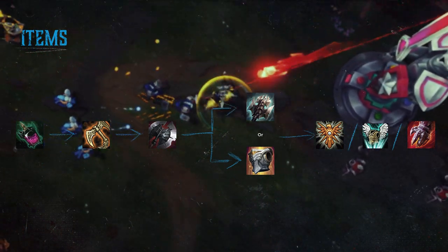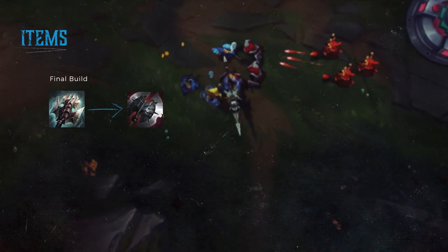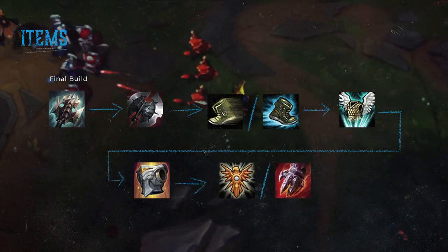That's pretty strong for peeling for your carries. Your completed build should look something like: Titanic Hydra, Black Cleaver, either Ninja Tabi or Mercury's Treads, a GA, Gargoyle Stoneplate, and either Sterak's Gage, Locket, or Locket of the Iron Solari.